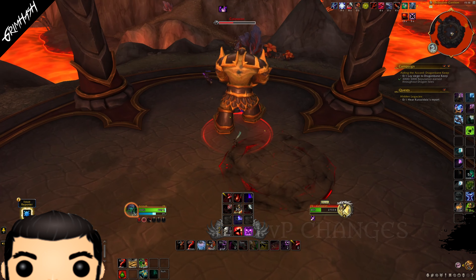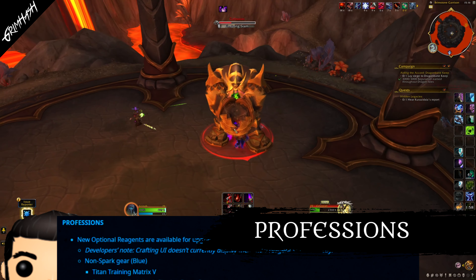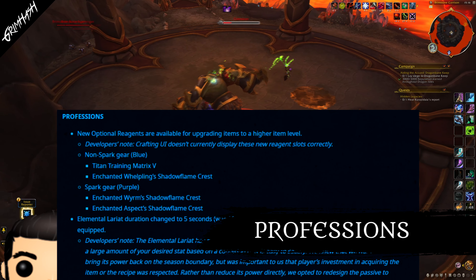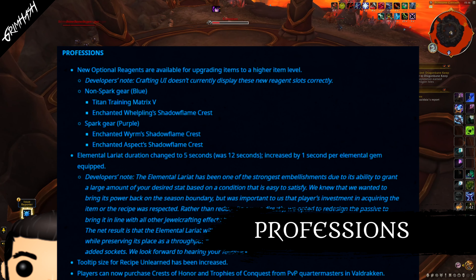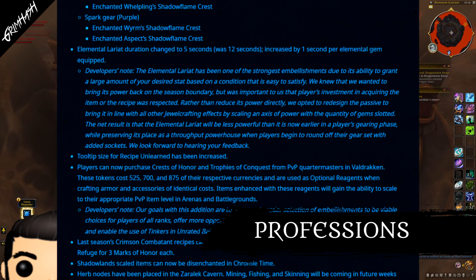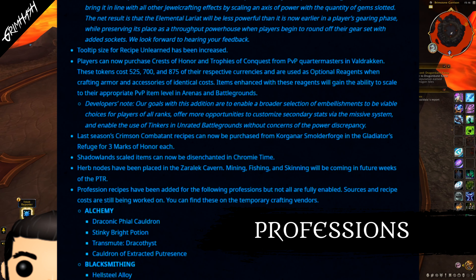Let's get on to professions. Now, remember we spoke about those crests being able to upgrade our gear? Well, they are back this time to be used in upgrading crafted items. You'll need to hand your crest over to an enchanter and they will use their wizardry magic. Basically, what's going to happen is you will hand over your crest, they will do some of their enchanting on it, and you will then gain the enchanted variant of that crest, which will be able to upgrade your crafted items. Fingers crossed the recipe for this is just going to be something we can purchase from a vendor so that we don't have the Lariat situation all over again.